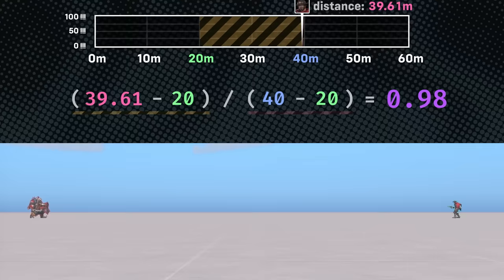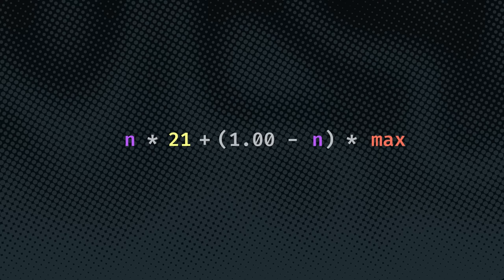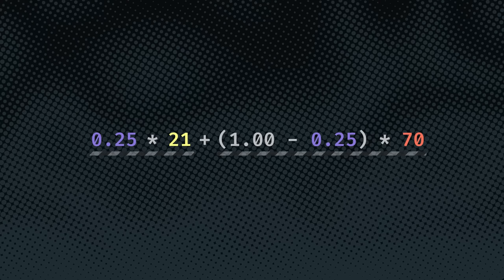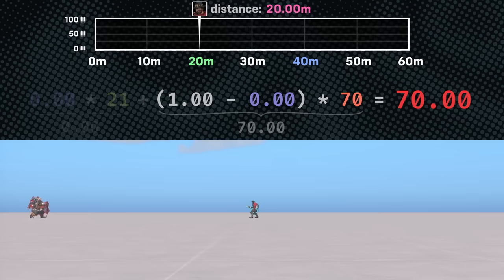Now we can revisit the linear interpolation function to perform the actual damage calculation. We plug in each variable: min is the minimum damage Cassidy can deal (21), max is the maximum damage (70), and n is the normalized distance. One side of the function determines how much of the minimum damage to deal, while the other determines how much of the maximum damage to deal; both parts are then added together. For example, at 20 meters the normalized value is 0: 0 times min equals 0, and 1 minus 0 times max equals 70 — so the result is 70 damage as expected. At 40 meters the normalized value is 1: 1 times min equals 21, and 1 minus 1 times max equals 0 — so the result is 21 damage as expected.